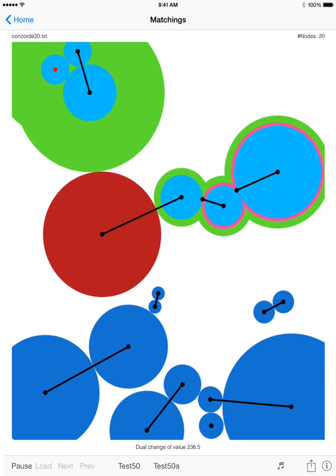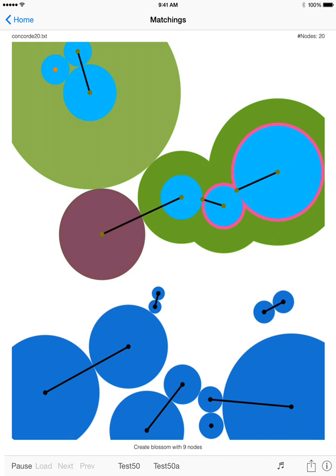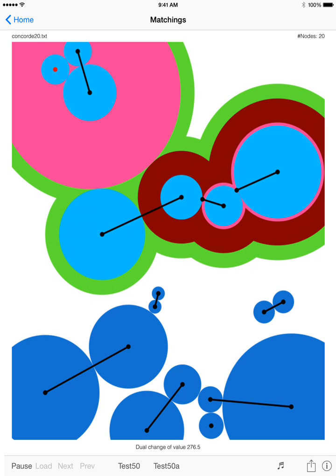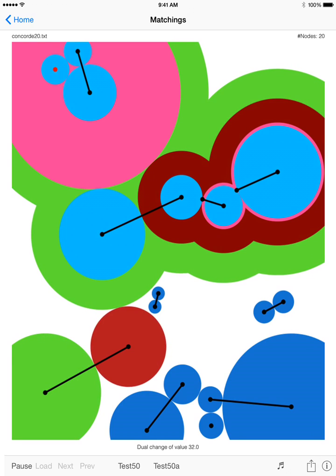Make a dual change of value 236.5. Create a blossom with 9 nodes. Make a dual change of value 276.5. Extend the alternating tree. Make a dual change of value 32.0.